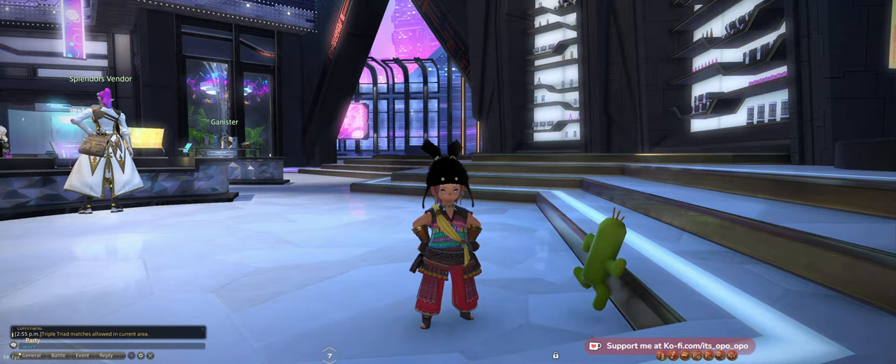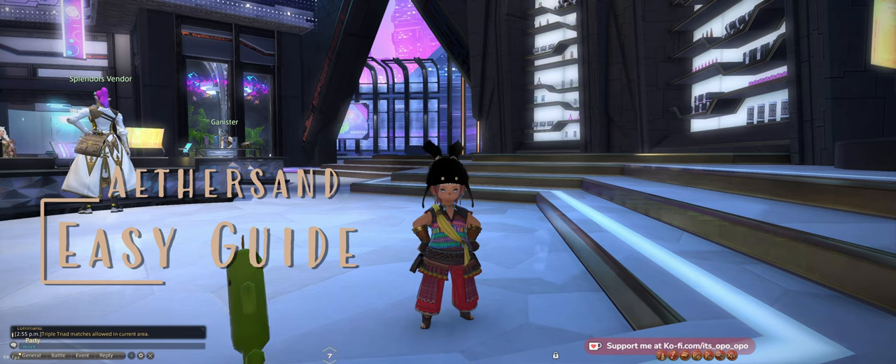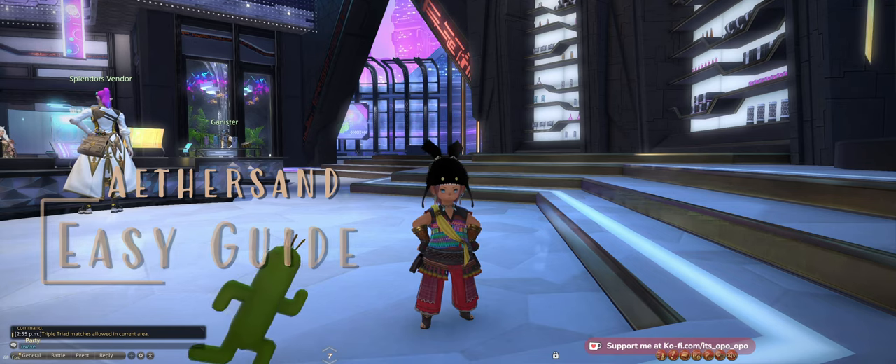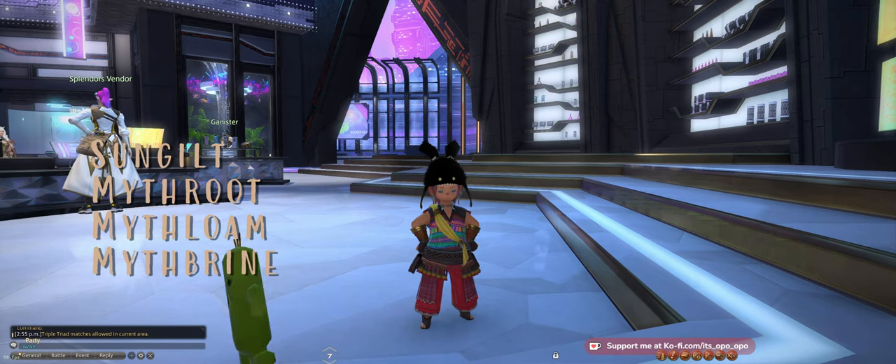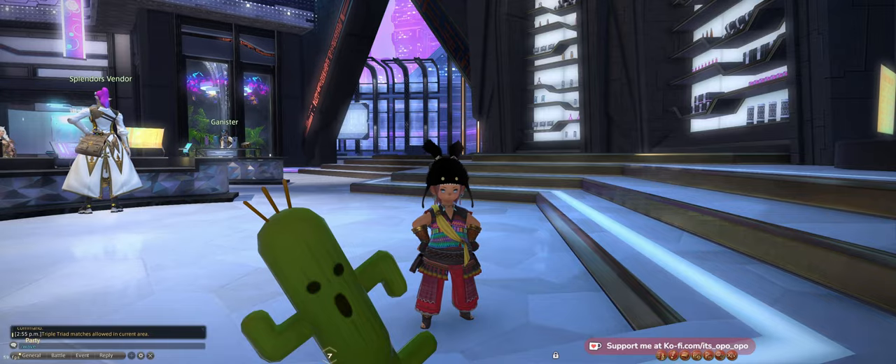Hello, Spriggins. This is the easy guide to all Dawn Trail 7.0 Aether Sands. We're going to be getting the Sun Gilt Myth Root, Myth Loam, and Myth Brine Aether Sands with minimal melds and an 800 GP rotation.